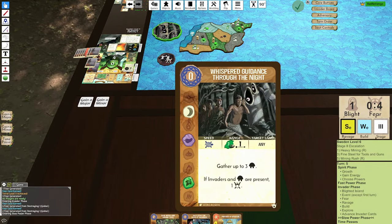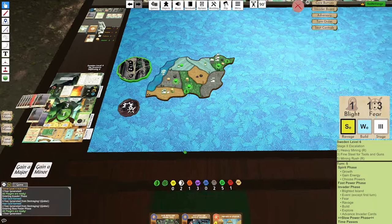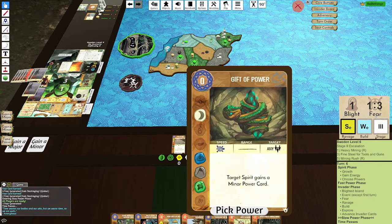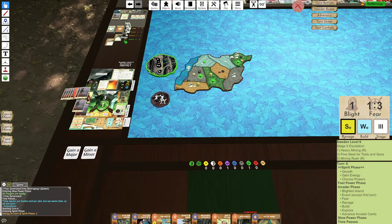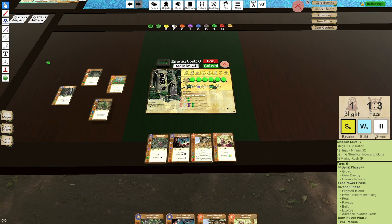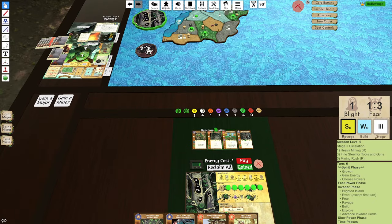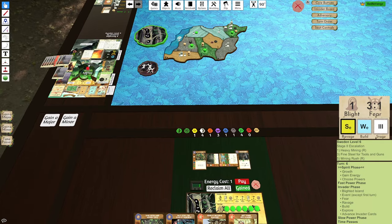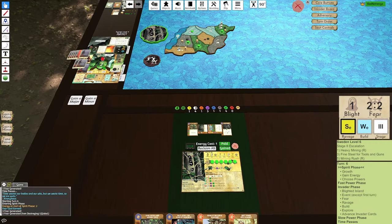Let's grab this. We'll see if I have enough: this, this, this, and this — is this enough to get my... I think it might be enough here. This is 1, 2, 3, 4, 5, 6 — 9 Fear. Yep, that wins the game. So we have Portance, so 2 Fear. We have Abductions, 1 Fear, killing the city. And then we have the Innate for 3 Fear. And that's it. GG.